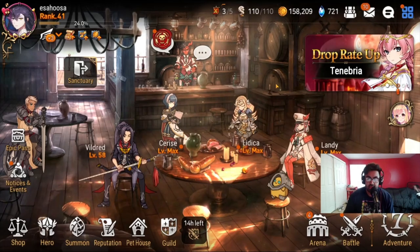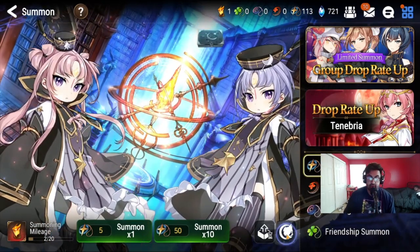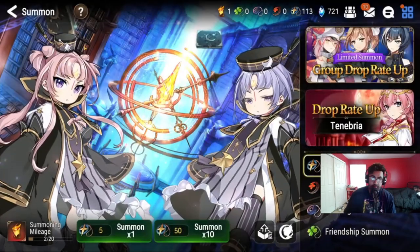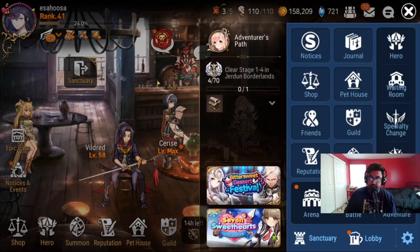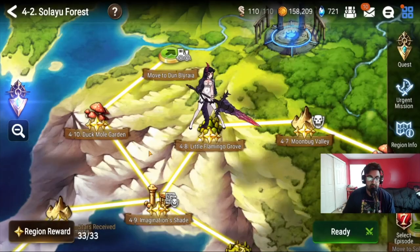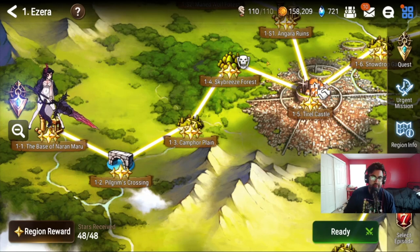The first thing you want to do when you start the game is go to your selective summons. You're going to have a lot of options and different five stars. I strongly suggest you go with Cigarette — reroll for her. You have 30 attempts to try to get her on your first reroll. If you don't get her, you can reset your account by going to settings and resetting the server. It only takes 10 minutes to reroll, and now you get to summon around chapter one-four, which is really early.